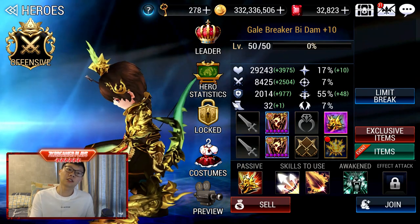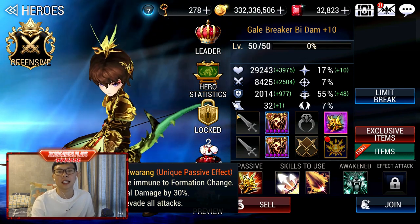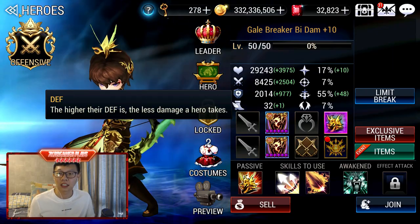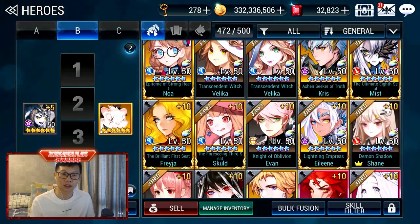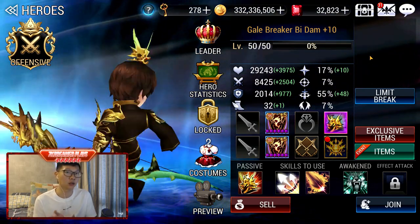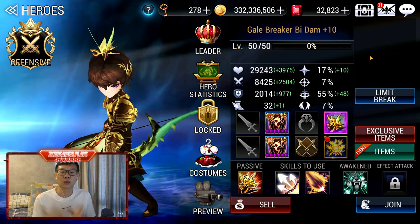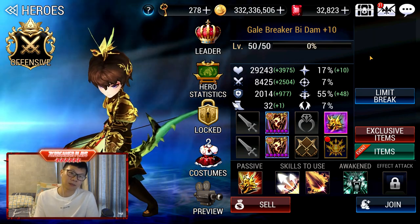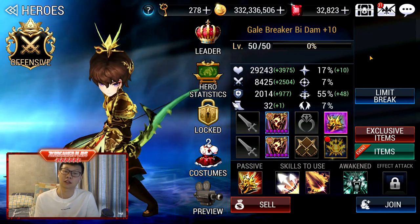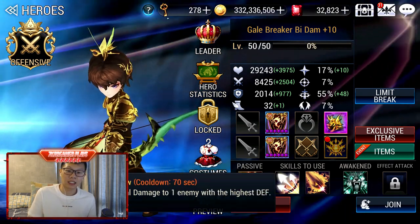B-Dum is used in Guild Dungeon because he provides Immunity to Formation Change and has a lower speed than Dachiao. If you compare his speed to Shane — Shane has 32 speed as well — when you use Shane and B-Dum, you get a 50-50 chance to see who goes first. If you use Dachiao who also has the Immunity to Formation passive, there's a 100% chance your Shane will not go first, meaning she won't get her Awakening Skill earlier than you want. That's why B-Dum is preferred.